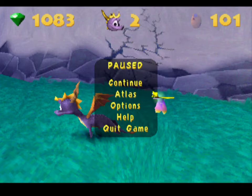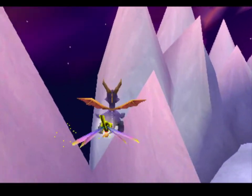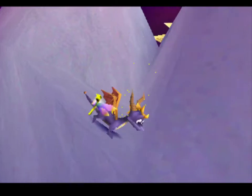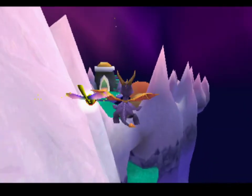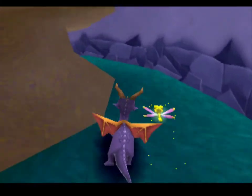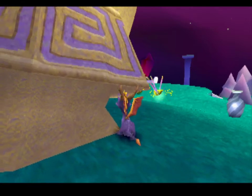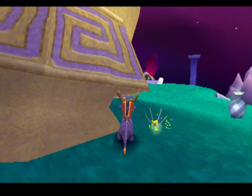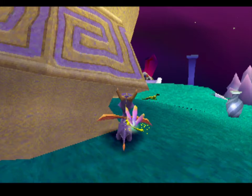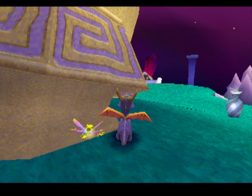Now I'm holding left, down, and L2, and I'm just going to unpause and continue holding those inputs until I'm sliding up the wall — and there you go. That wasn't quite as high as ideal, but even with the normal method it's a little bit variant. You can consistently get high ones just like without pause buffering, but the timing does depend on how quick your pauses are.